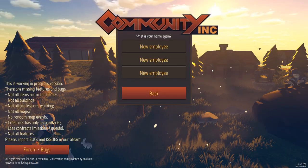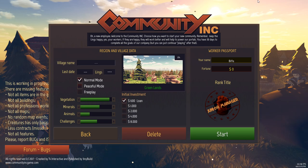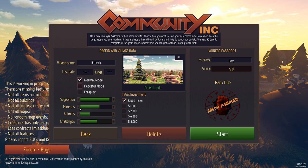I'm all tutorialed up. Let's start a brand new game. Get to work, new employee - this is me. My worker passport needs Biffer on there. So the idea is we're building up our community and then to sell it. Keep the links happy, have 30 days, complete all the goals. You can continue playing after that. Village name is going to be Biftonia. Link normal mode, peaceful, free play. This is the first one we're going for - let's start.